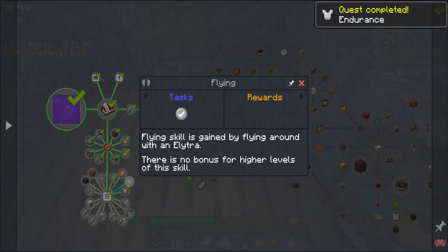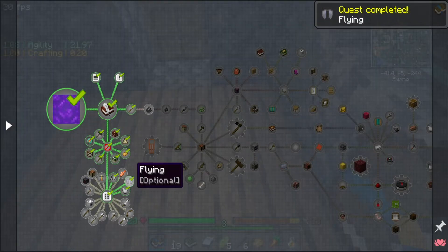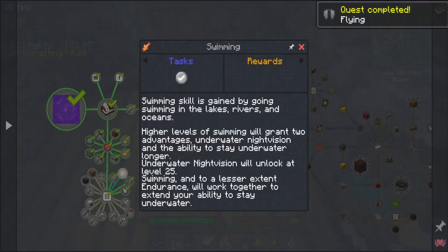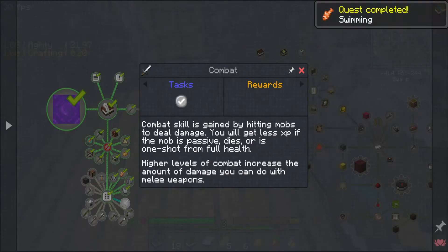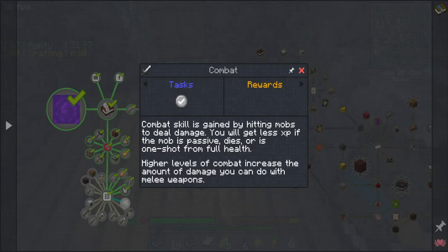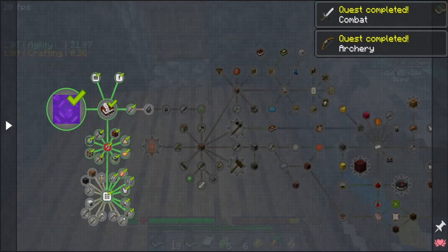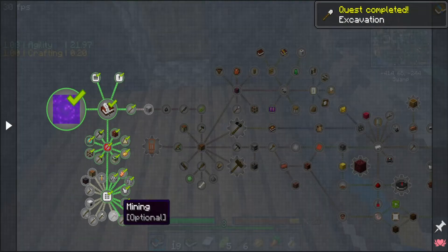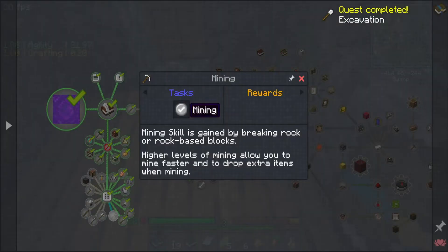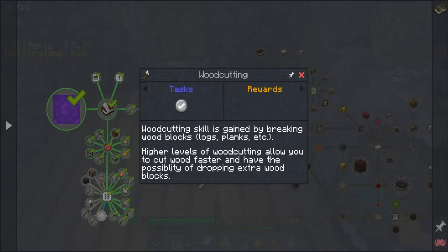Endurance would be a good one. Flying is gained by flying around with elytra - there's no bonus to higher levels of this skill. Swimming grants two advantages underwater: night vision and the ability to stay underwater longer - that kind of makes enchanting a little less necessary. Higher levels increase melee weapon damage. Bow damage increases with archery skill. Preservation - higher levels let you dig faster and find trigger blocks when digging, plus drop extra items when mining.